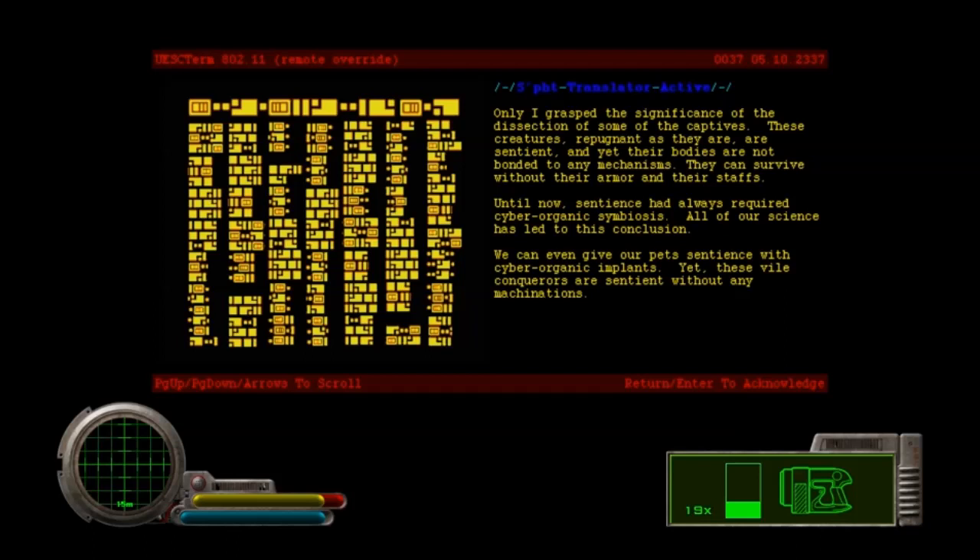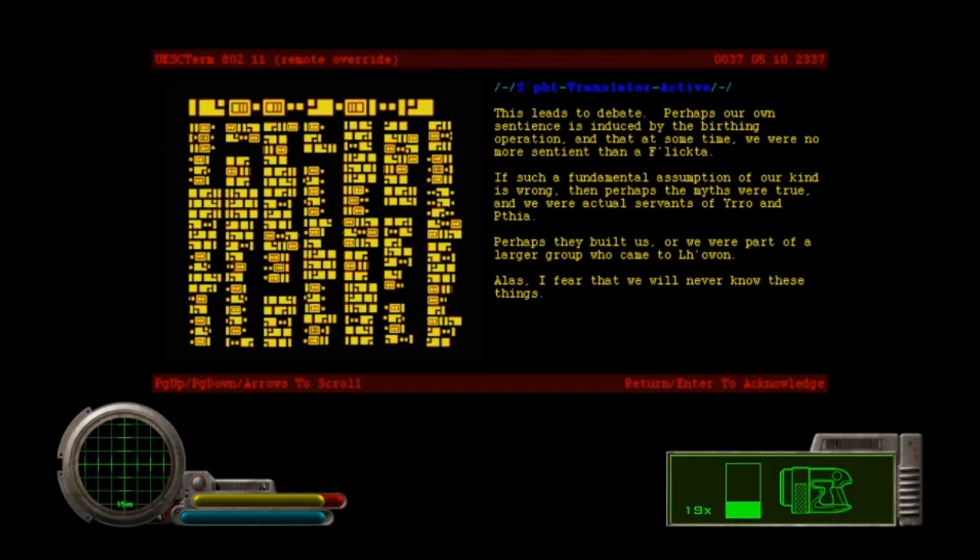We have actually found a terminal — huzzah! Translator active. Only I grasped the significance of the dissection of some of the captives. These creatures, repugnant as they are, are sentient, and yet their bodies are not bonded to any mechanisms — they can survive without their armor and their staves. Until now, sentience had always required cyber-organic symbiosis. All of our science has led us to this conclusion. We can even give our pets sentience with cyber-organic implants, yet these vile conquerors are sentient without any machinations. This leads to debate. Perhaps our own sentience is induced by the birthing operation, and that at some time we were no more sentient than Afflicta. If such a fundamental assumption of our kind is wrong, then perhaps the myths were true, and we were actually servants of the Yarrow and Pythia. Perhaps they built us, or we were part of a larger group who came to La Owen. Alas, I fear that we will never know these things.